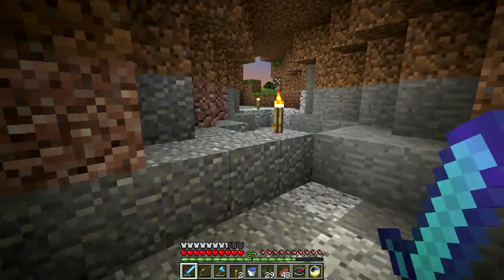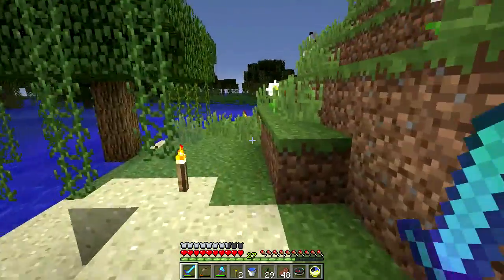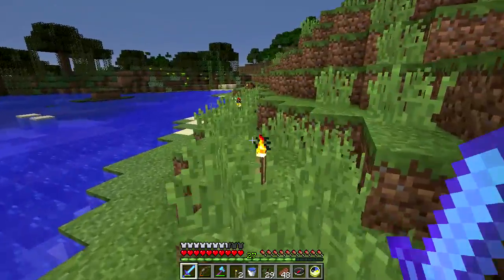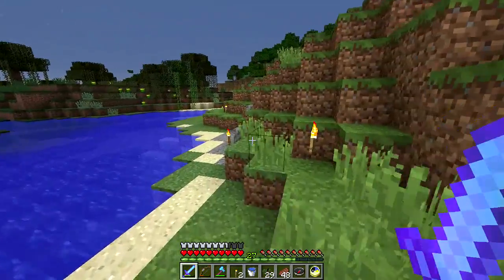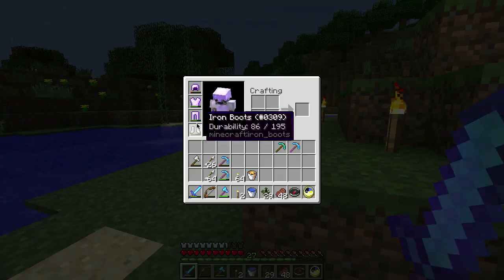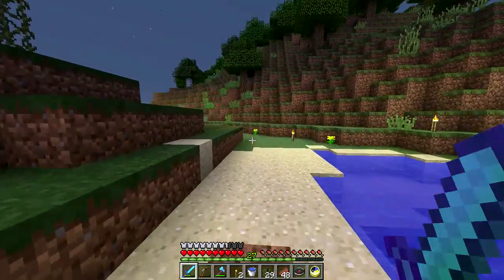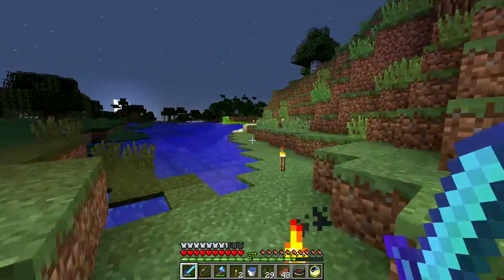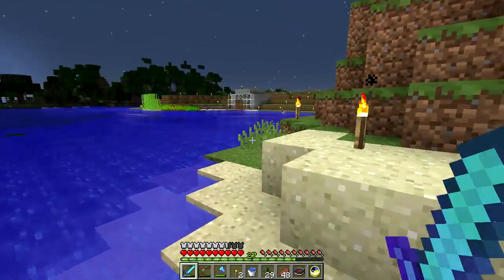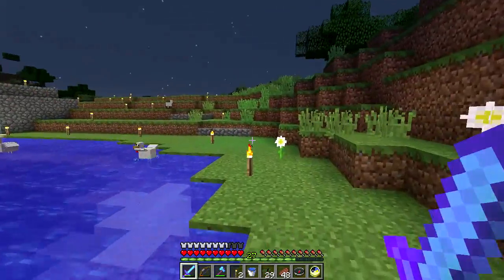We do have some diamonds, not a ton but some. We have plenty of iron — enough for full iron armor. I need to get my boots enchanted. We have the enchanting table, so I've been teaching her about enchanting. I've got some enchanted gear. We haven't started cultivating the villagers yet — I'm not quite sure how we're going to handle that.